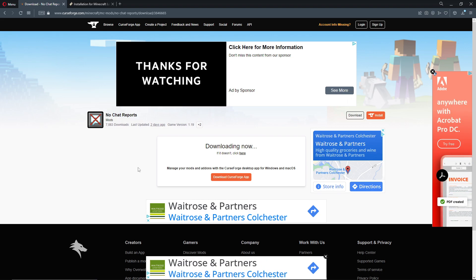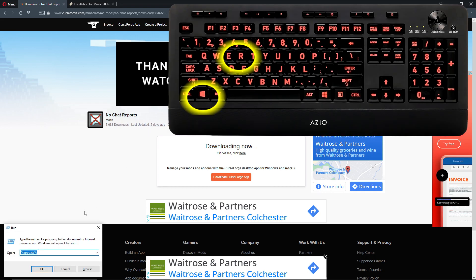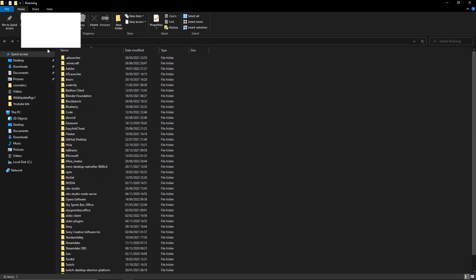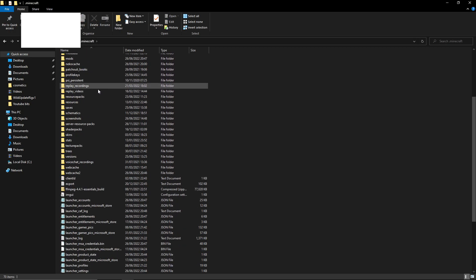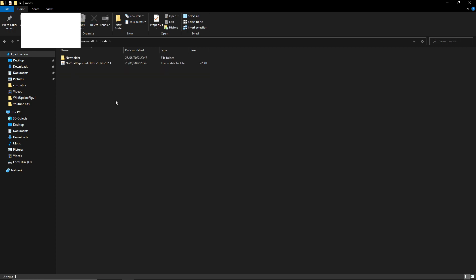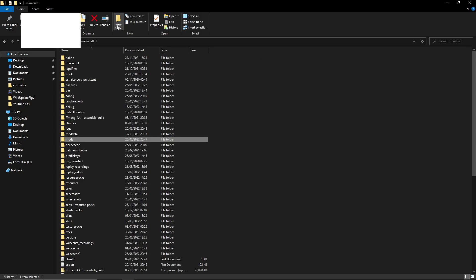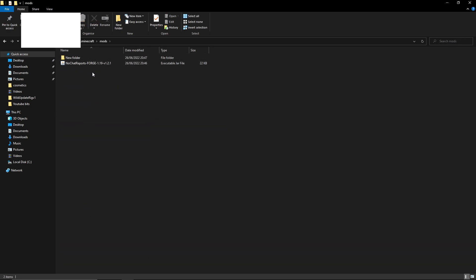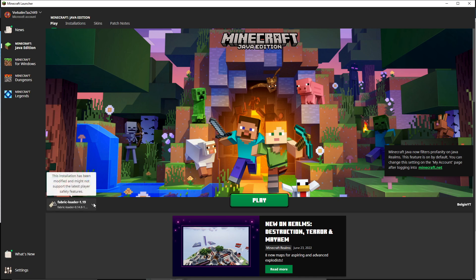Once you've downloaded the mod file, you need to put it in your mods folder. The best way to find your Minecraft folder is to press the Windows key + R and type in the command %appdata%. Upon clicking OK you'll open the folder where all your files are stored. Click on .minecraft — if it's not at the top it might be at the bottom. Once you're in your .minecraft folder, scroll down to where it says 'mods'. If this is your first time installing mods, run a modded version first or create a new folder called 'mods'. Then drag your mod files in.